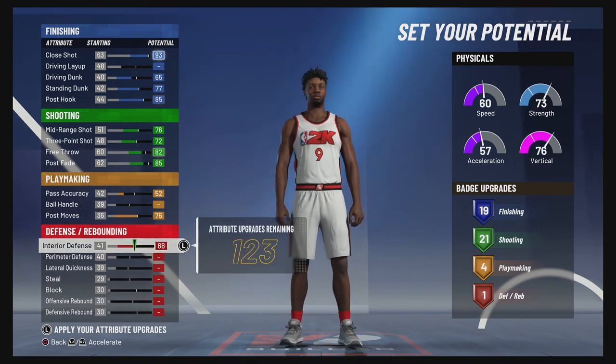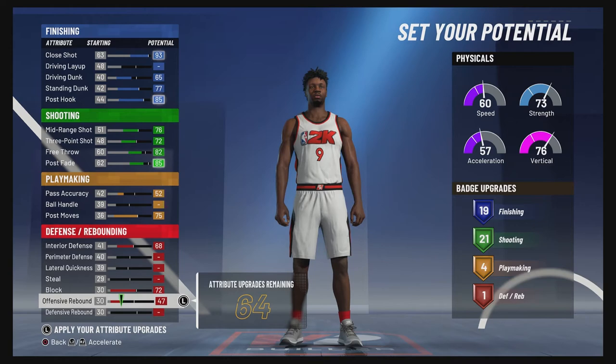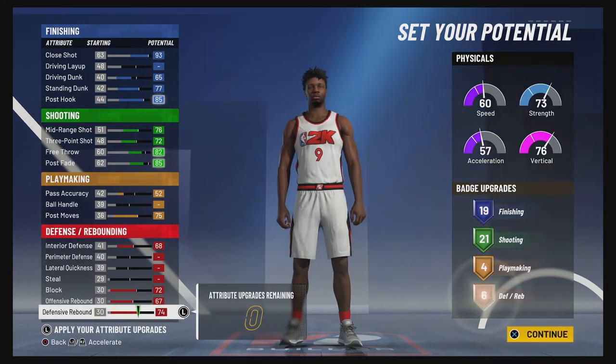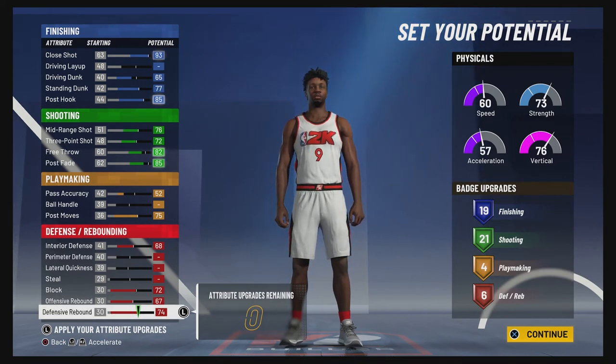Lastly, for defense and rebounding, you're going to bring your interior defense up to a 68, your block up to a 72, your offensive rebounding up to a 67, and your defensive rebounding up to a 74. That's going to give you six defense and rebounding badges.